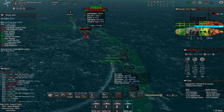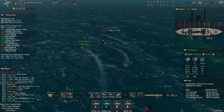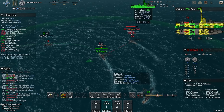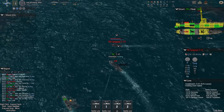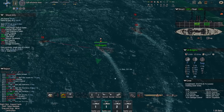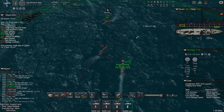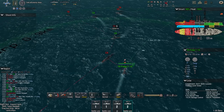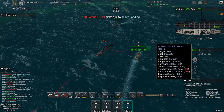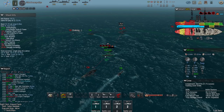Soufra will survive that torpedo attack. Starboard torpedo launcher away against the Imprenable — this time around it will hit. It immediately blocks off the attack from T12 because she cannot launch against the Imprenable. Their T19 is down. My T19 just killed the Soufra.